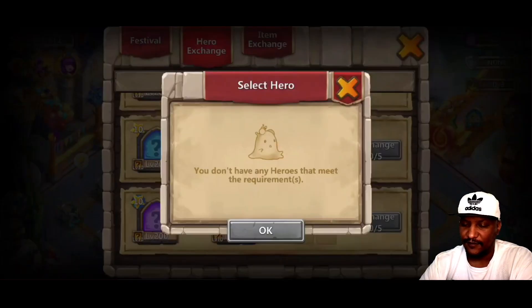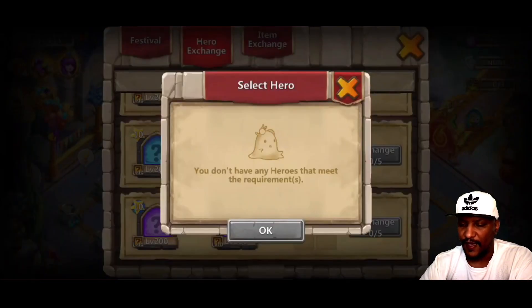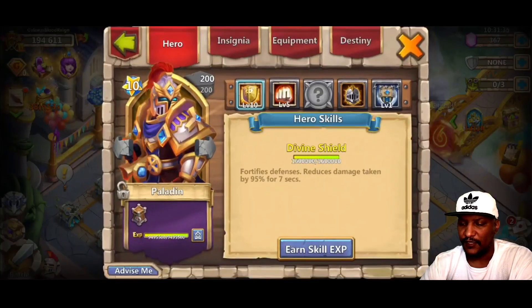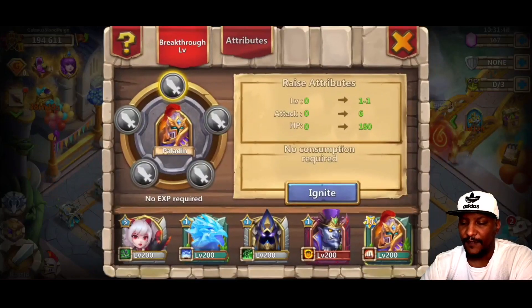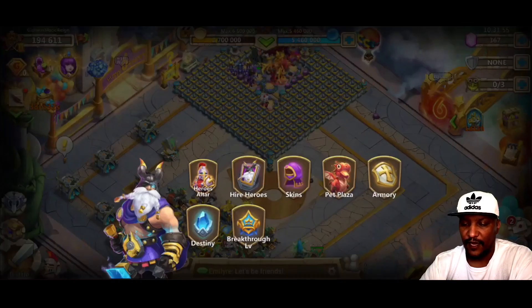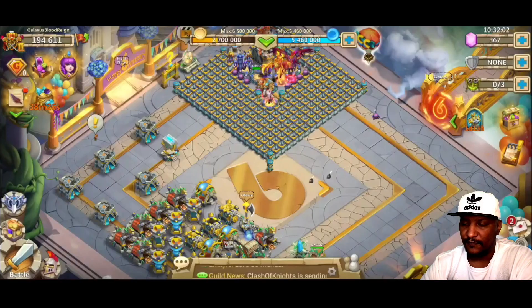I think he's ready now. What is the other requirement we need to meet? We got him at 10 star, level 10 skill, and level 200. I'm not exactly sure — you don't have any other heroes that meet the requirements. He's in a garrison! That's the reason why — this could happen to you. He is actually in a garrison, so if you have him garrisoned in a tower, he's not going to show up. Let's get him out of that tower and now he'll show up.